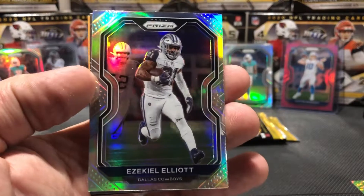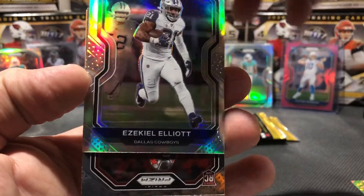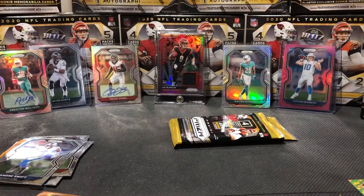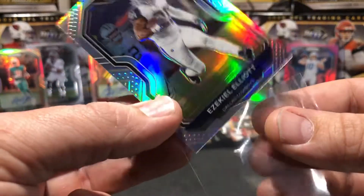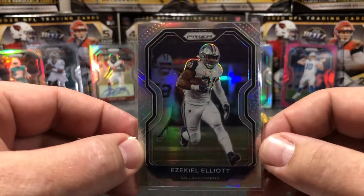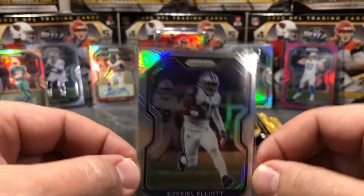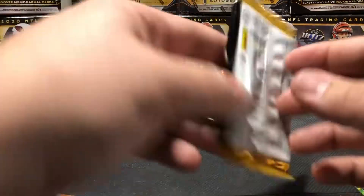Oh we got silver - Ezekiel Elliott! Wish he had a better year. As a Giants fan I'm pretty happy he didn't. But as far as cards go, if he had a better year this would be worth a lot more. There are enough Cowboys fans out there though - this is a nice looking card. Centering's not great, you can see it's thinner here than on this side, but it's a nice silver. We'll put that back with our silver pile. Nothing wrong with pulling a silver Cowboy - they do pretty well.